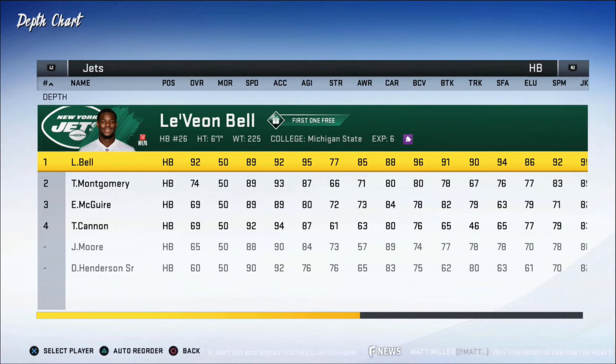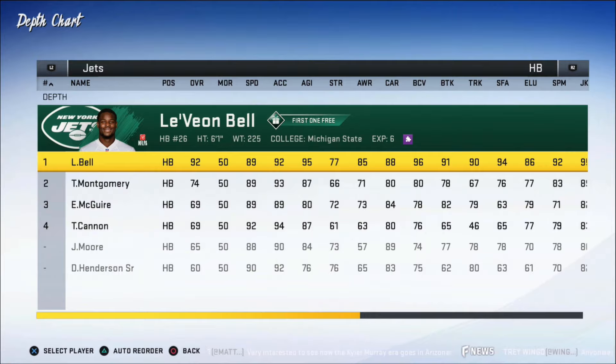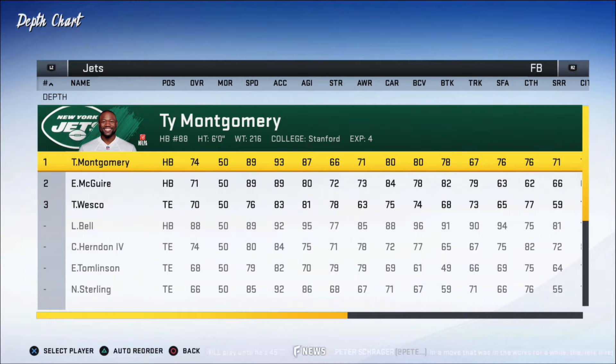Let's talk about our running backs. Our best running back is Le'Veon Bell — 92 overall. His speed is 89, agility 95, probably one of the best in the game. We're gonna lean on Le'Veon a lot this year. Our backup is Ty Montgomery — a pretty good player, especially as a third-down back. He's almost a receiver at 6 foot, 216 pounds, catching out of the backfield very well. He can run between the tackles a bit too, but we're gonna try to get him to the edge more often.